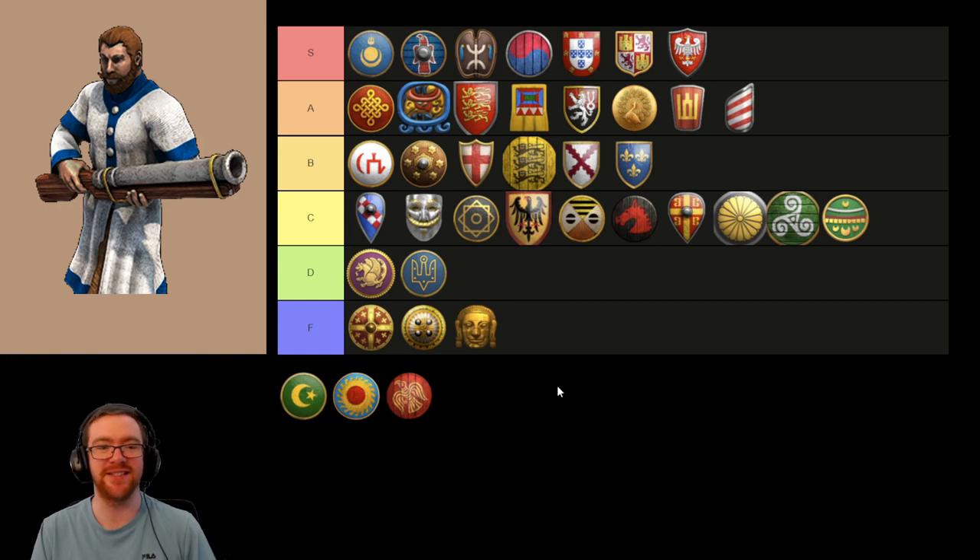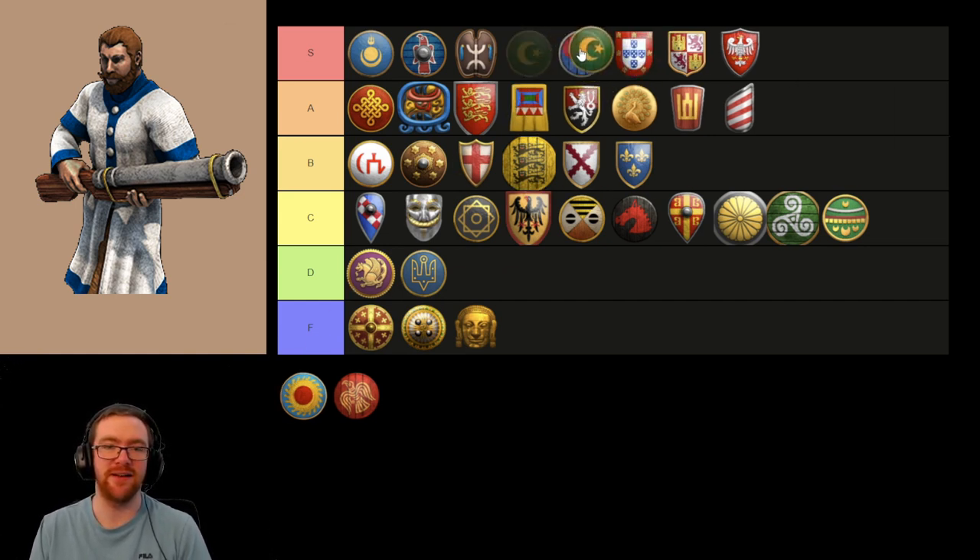Next up is the Turks. Janissaries are just flat-out broken, straight up. They're like Conquistadors but even more powerful. The only upside to Conquistadors over the Janissaries is they have more mobility. For me they are an S tier unit, probably above the Portuguese Organ Gun, but below the Koreans, as they're nowhere near as scalable in Imperial Age.